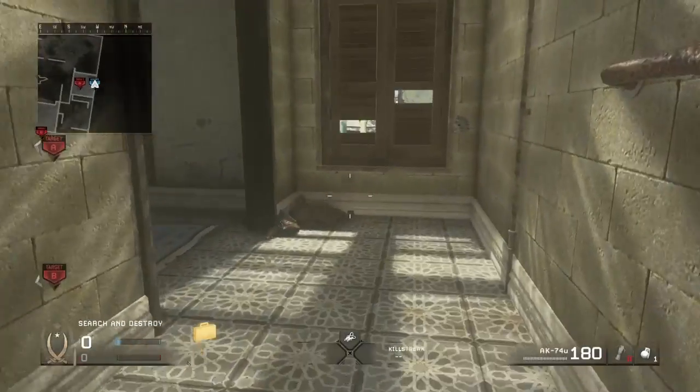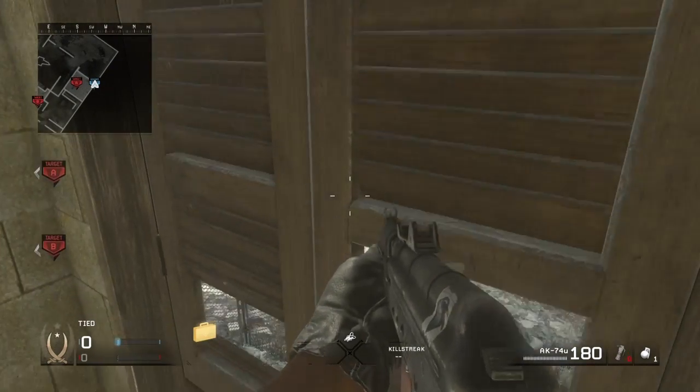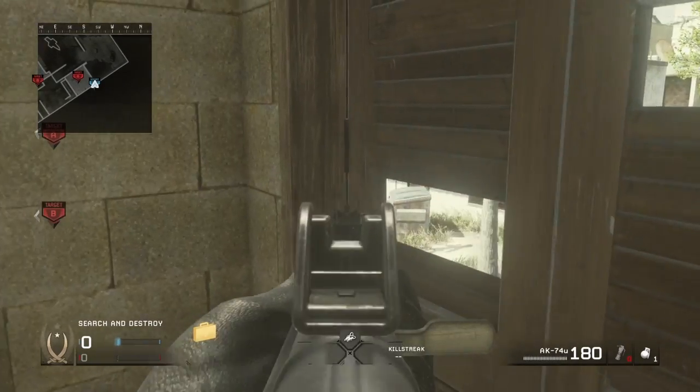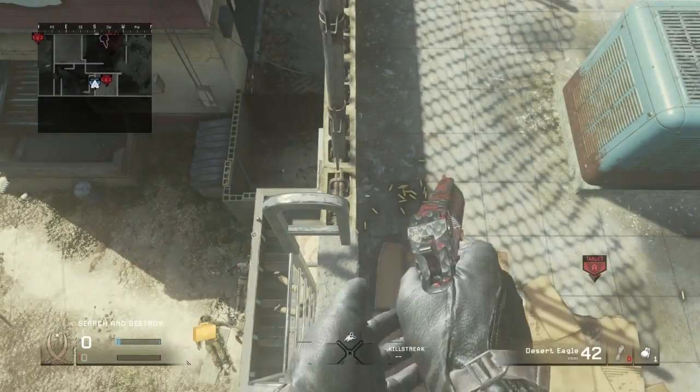A spot I missed on the defensive side: if you come up these stairs you can actually look through these windows. It's a really useful spot for getting anyone off these generators, or if they're pushing out the blue side and going to the fridge or the garbage can.